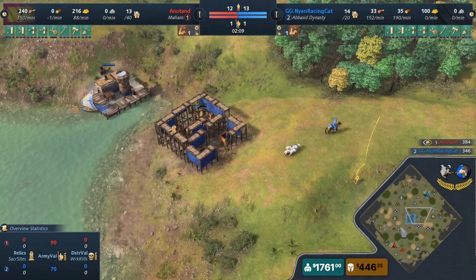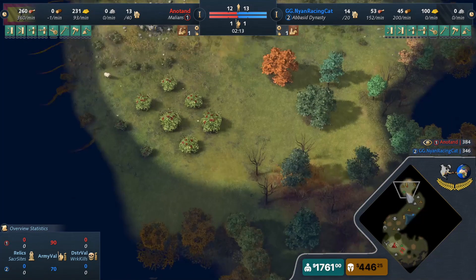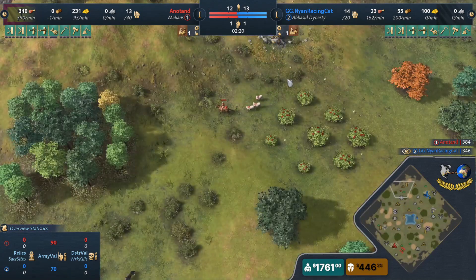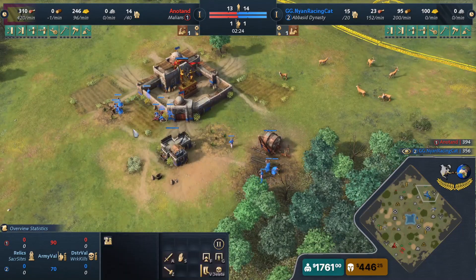Look at Nyan dropping down a barracks. He's gonna go on the pit mine and try to burn down some houses. Do you think Anatan is gonna go with the Saharan Trade Network or is he going to plan on playing feudal anyway — is he going to go with the quarry?